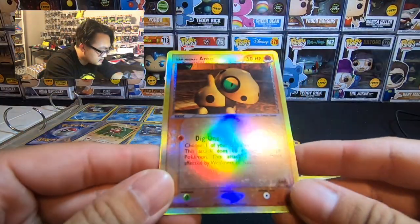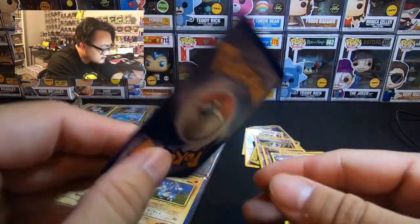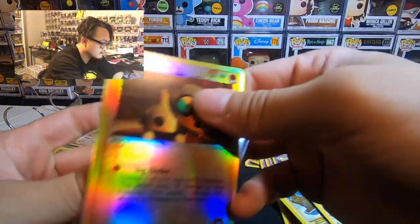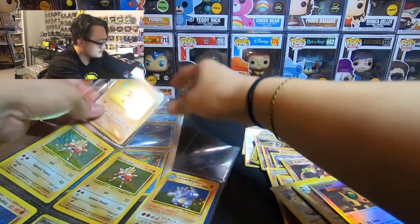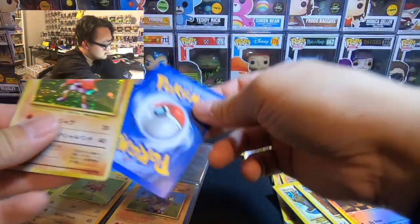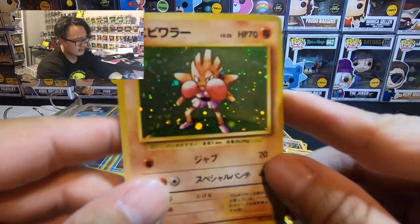Team Magma's Aggron — whoa, this is actually really dope. I think this is from the Team Magma / Team Aqua series or whatever. I'm probably going to sleeve this bad boy up. It's very shiny, dude — it's like blinding me. Hit-Chan — this one is in pretty rough condition.